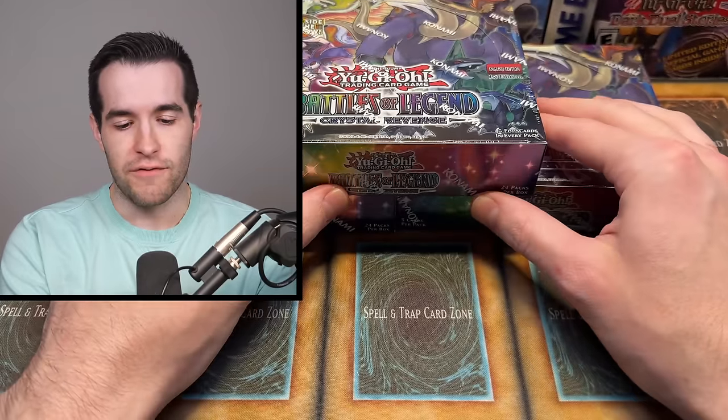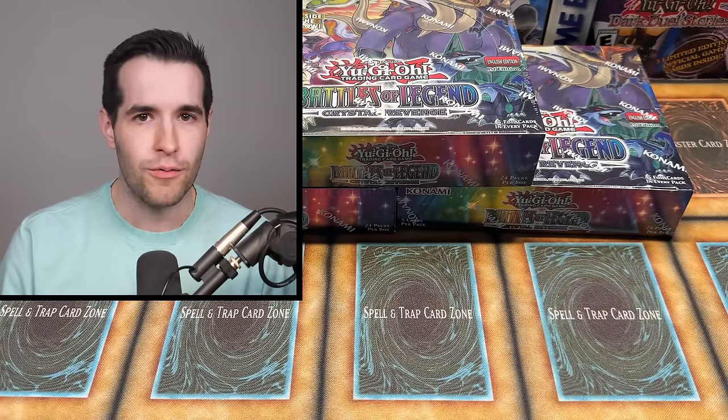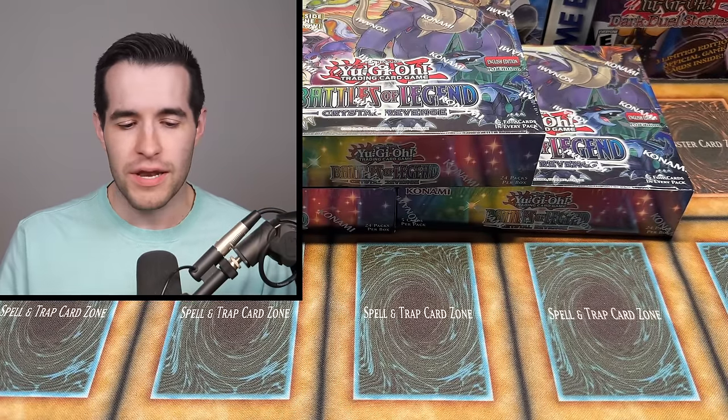So obviously this is one of our big nemeses. We've had the Starlight Stardust Dragon, we've had the Scapegoat Collector Rare, we've had many other hard-to-pull cards. The Exodia is one of the big nemeses — or nemeses? Maybe nemeses, I'm not sure.